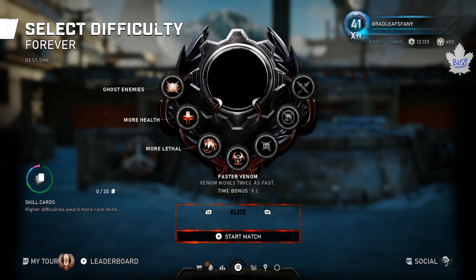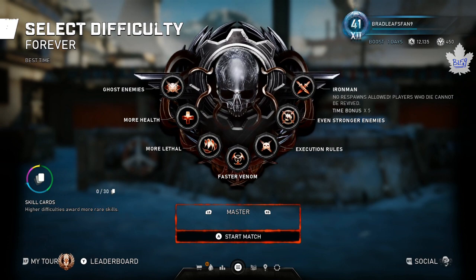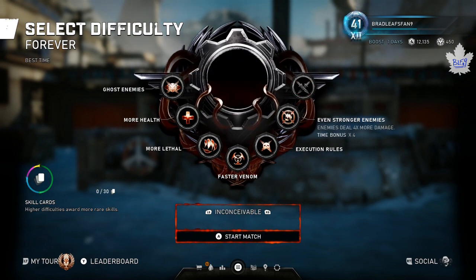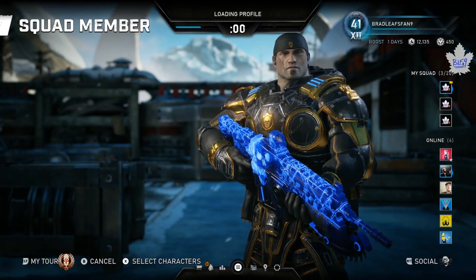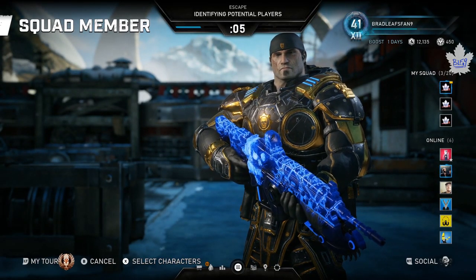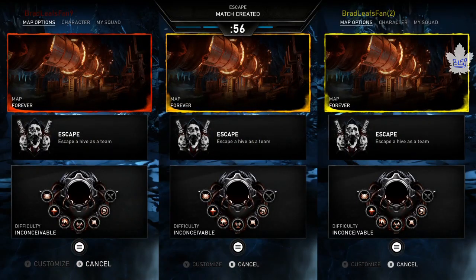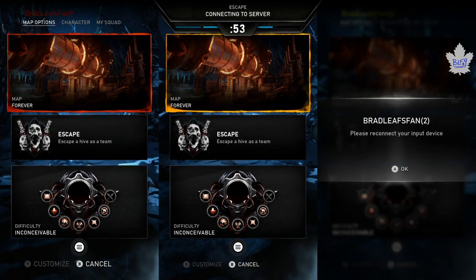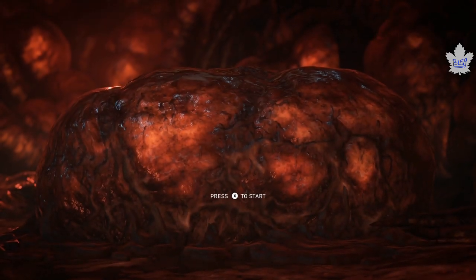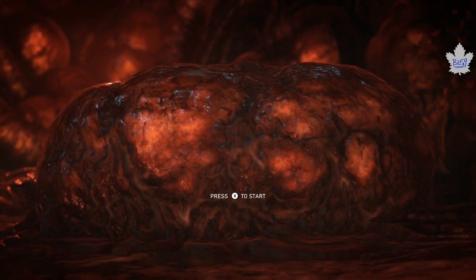You don't need a safe room for this method. Pick a map that lets you have faster venom as a difficulty modifier. Don't put it on Master — keep it on Inconceivable so you can still respawn. Once you have two guests signed in it'll create a match automatically. At this point you can just sign out those guests and they'll leave your game, leaving you alone.